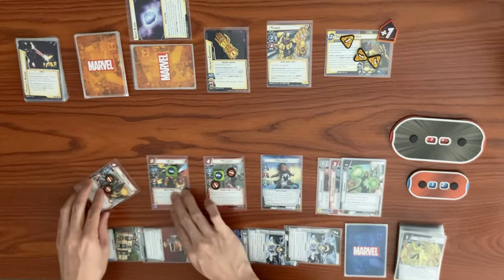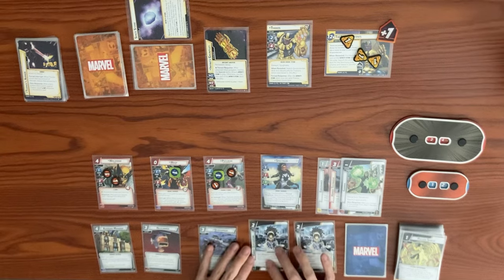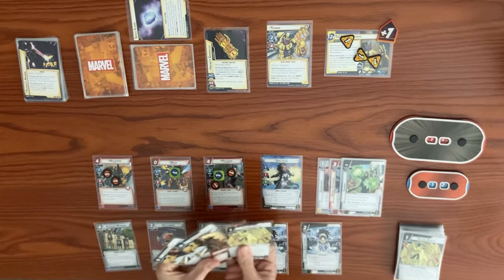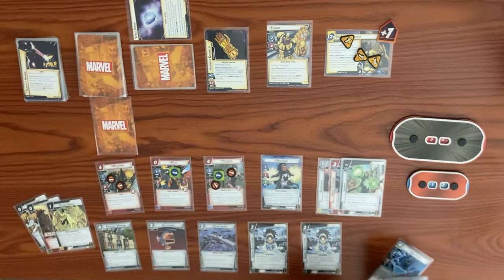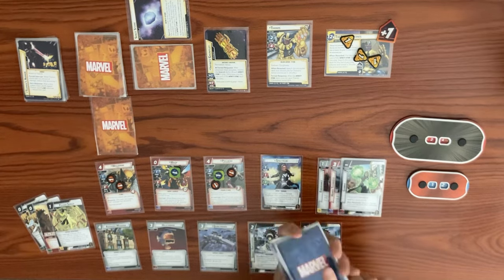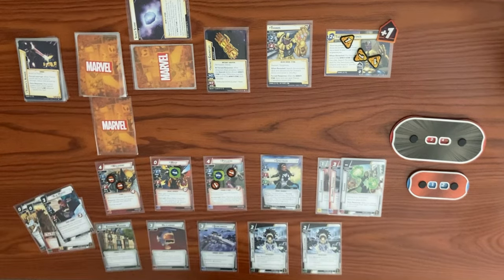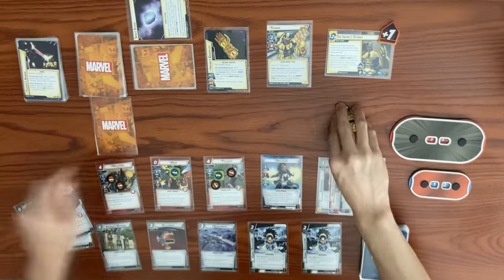We keep Wasp to block and end our turn. We ready back up looking for Dive Bombs. Drawing to five, we deck out during draw — Speed of Lights are good — shuffle our discard pile, draw one more card back to five. We get Blue Marvel.